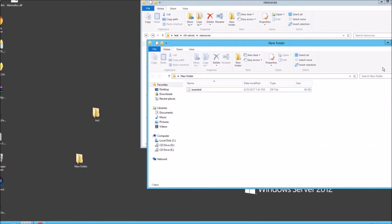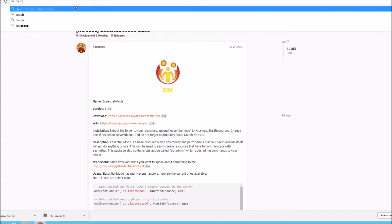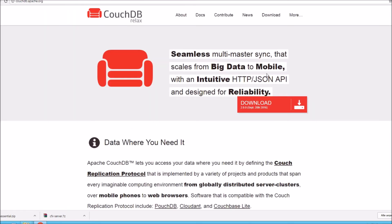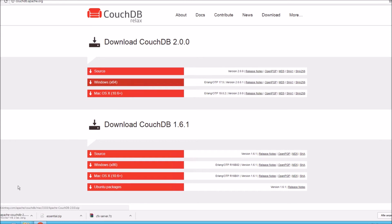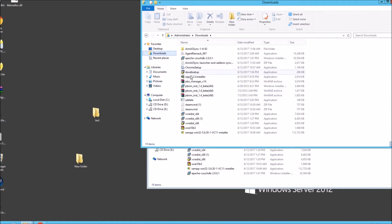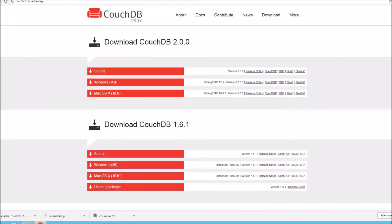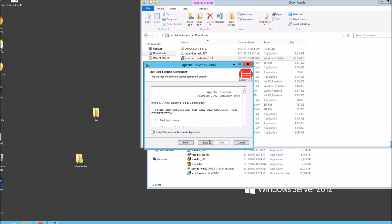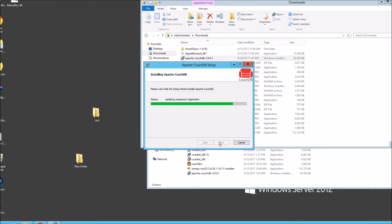Next we need CouchDB. Back to Google, search CouchDB and it should take you to the Apache website. Download for Windows, and it's downloading. When you install this, it'll install to your C drive. Find the installer in your downloads — Apache — double click it. It doesn't matter where you put this because it'll install on your C drive anyway. Next, I accept, next, next, next, install. Finish.